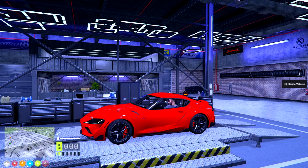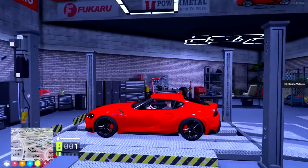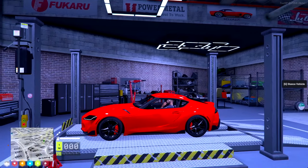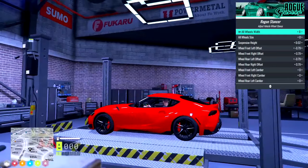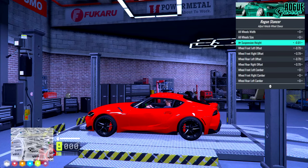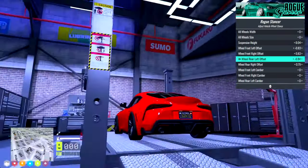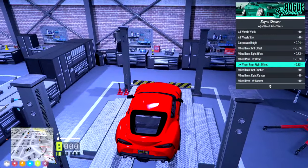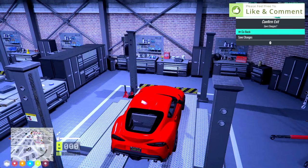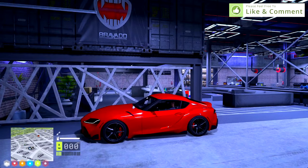Let's take a quick look at stancing. To stance a vehicle, the mechanic simply drives it into any bay that says G to stance vehicle. Once they hit G, a menu populates where they can adjust suspension height, any offset on any side of the vehicle, and wheel width. Note that some vehicles require custom rims rather than default stock rims. Once the customer's request is completed, simply hit Backspace, hit Save Changes, and you now have a stanced vehicle.